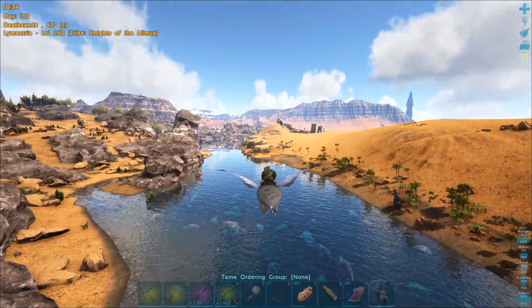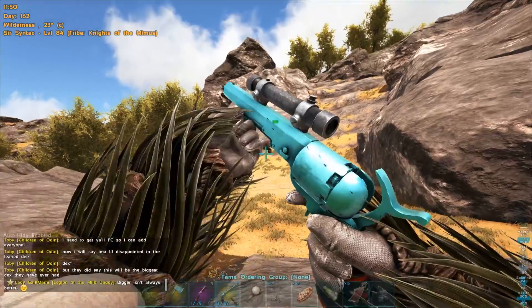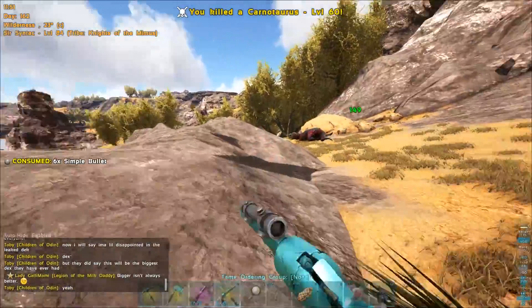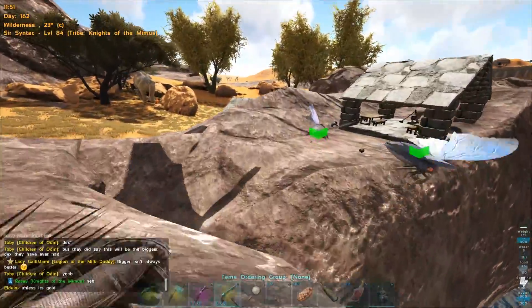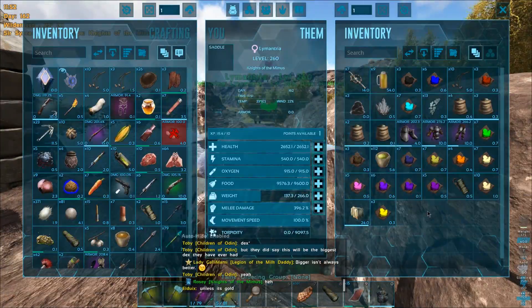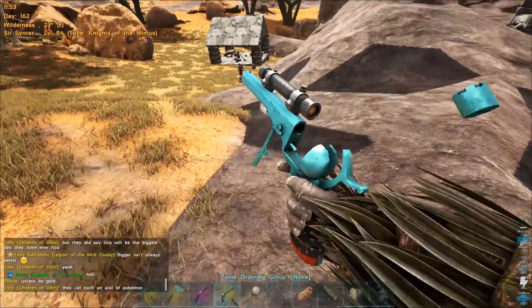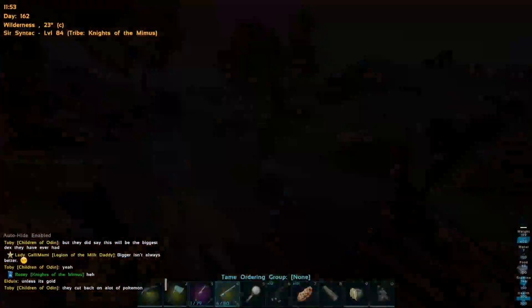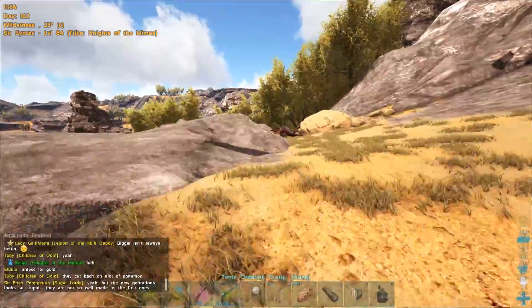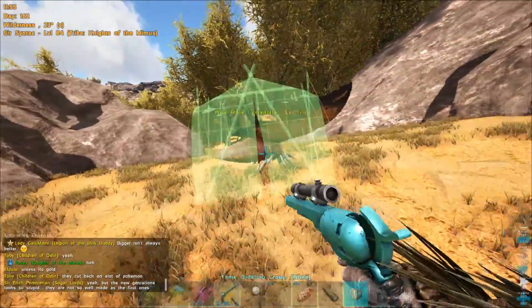There's another 174 over here - I want to tame it. Oh no - carno, stay away from it! I need my freaking tent - where did I put that? It's in this one, there it is. I'm gonna try and trap this and then ask the tribe that lives here to see if they're around.